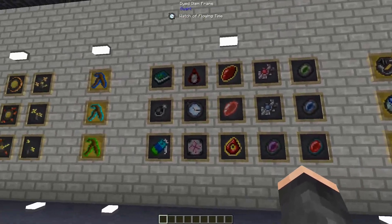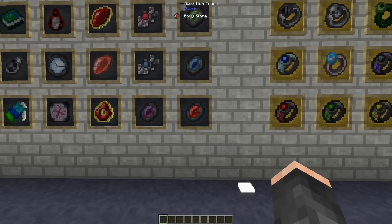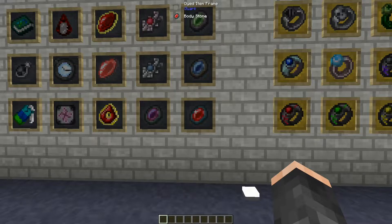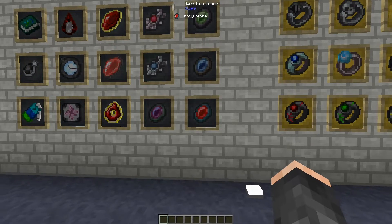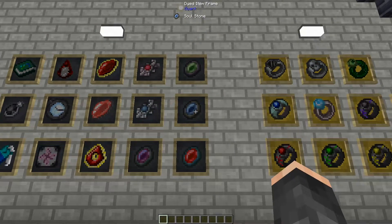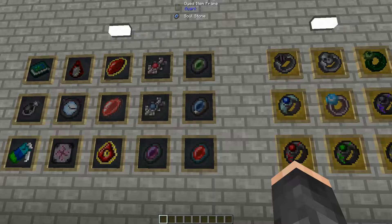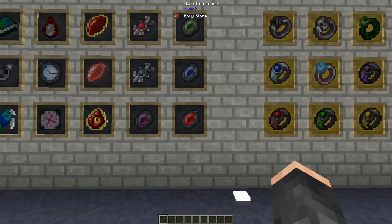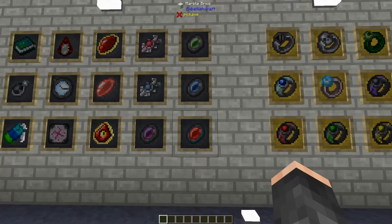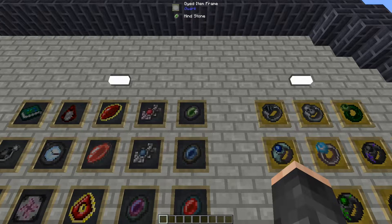Next up we have some more items with varying abilities. First we have the Body Stone - this is basically an item which gives the player hunger bar regen at the cost of EMC. Very useful if you want to make sure that you don't starve. A useful combination with this is the Soul Stone, which enables health regen once again at the cost of EMC. For both of these items it's 64 EMC per hunger bar or health bar.